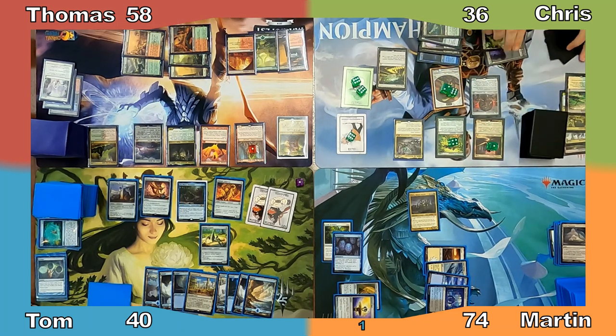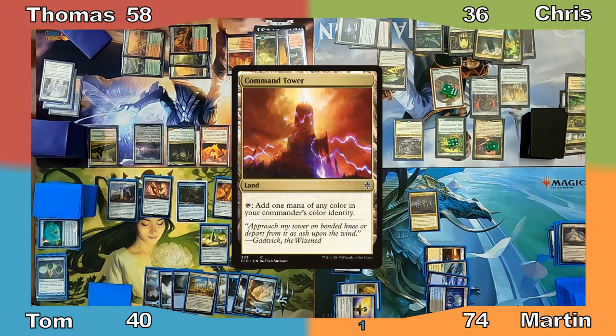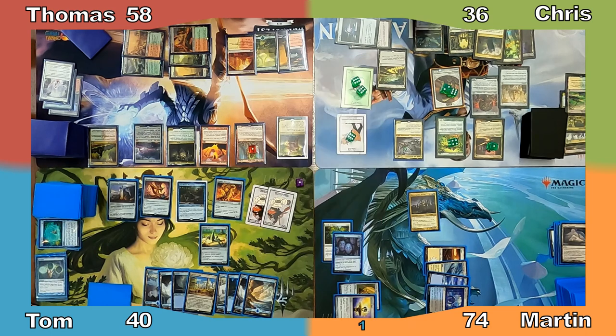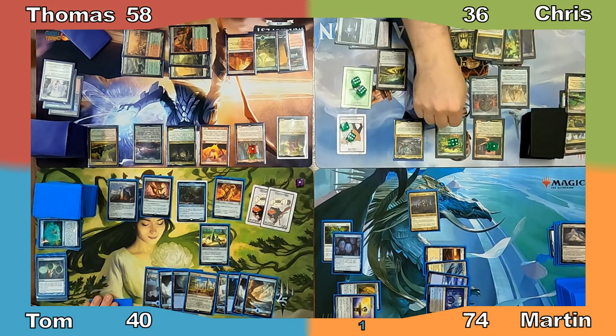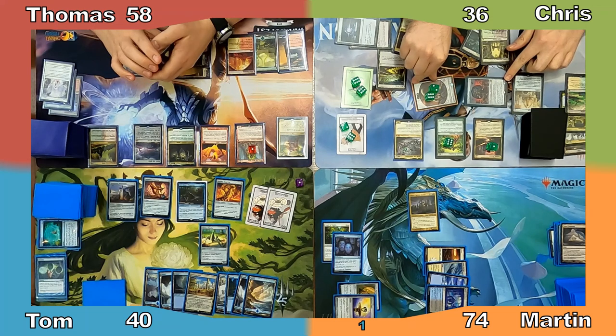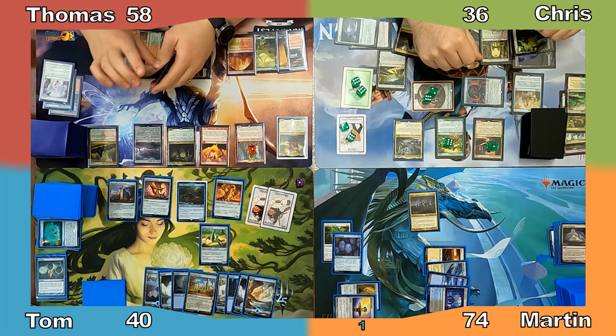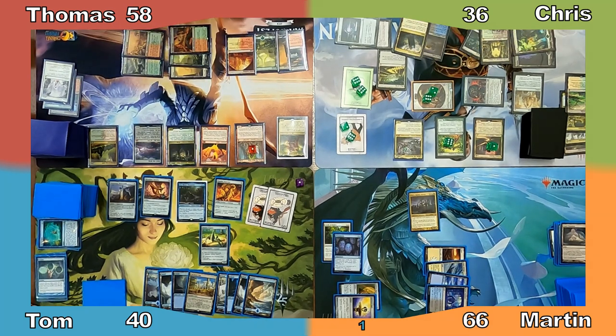Chris casts Panharmonicon, which is frankly ridiculous with his commander, and plays Command Tower. Panharmonicon doesn't trigger for lands, so he only makes 2 clues and puts 2 +1/+1 counters on his plants. Chris moves to combat, paying 2 mana to attack Martin with Mere Battlesphere. He taps 8 Meres with the Battlesphere's ability, giving the sphere +8/+0 and dealing Martin 8 damage. Martin declares no blockers, taking an additional 12 damage, and Chris passes to Martin.